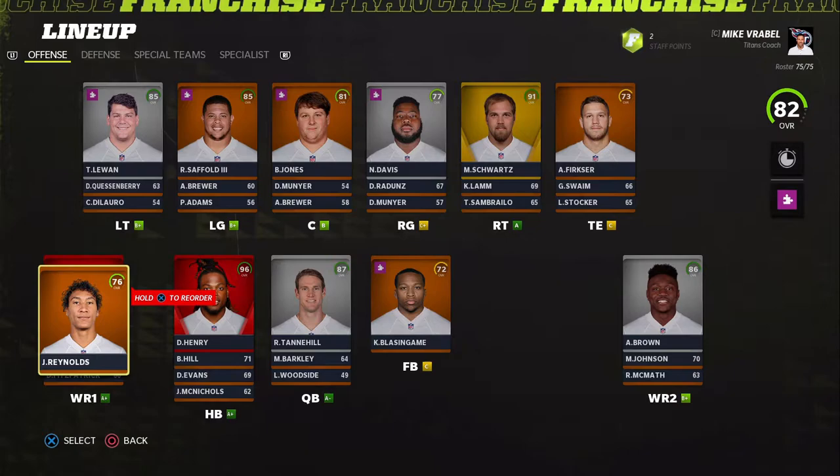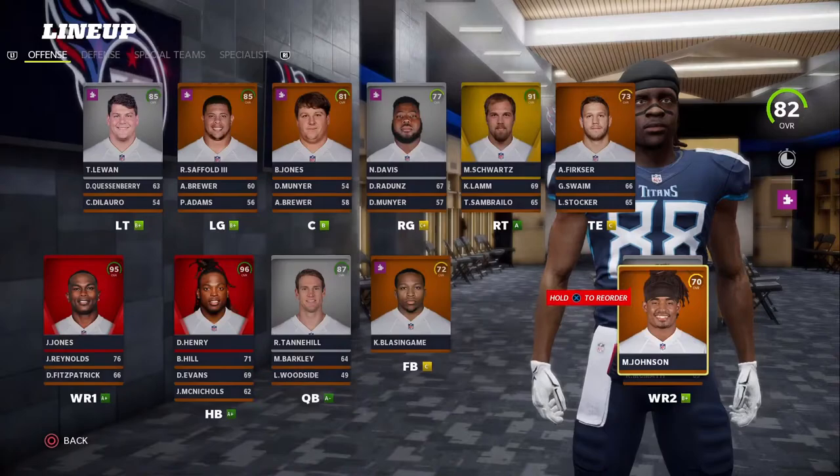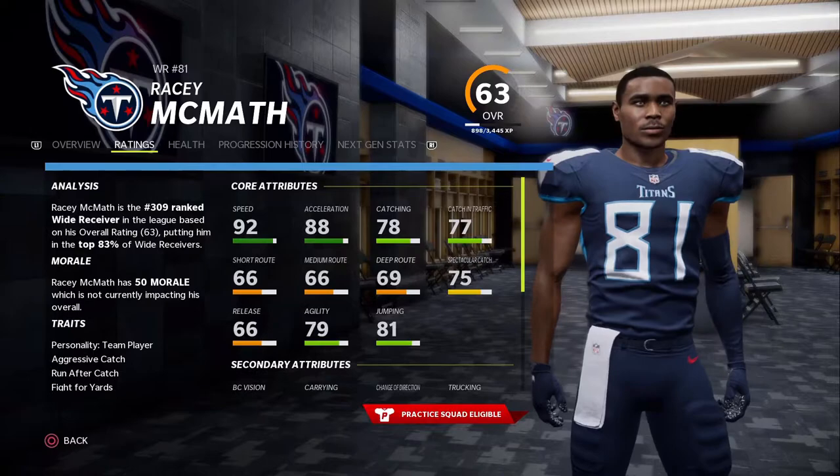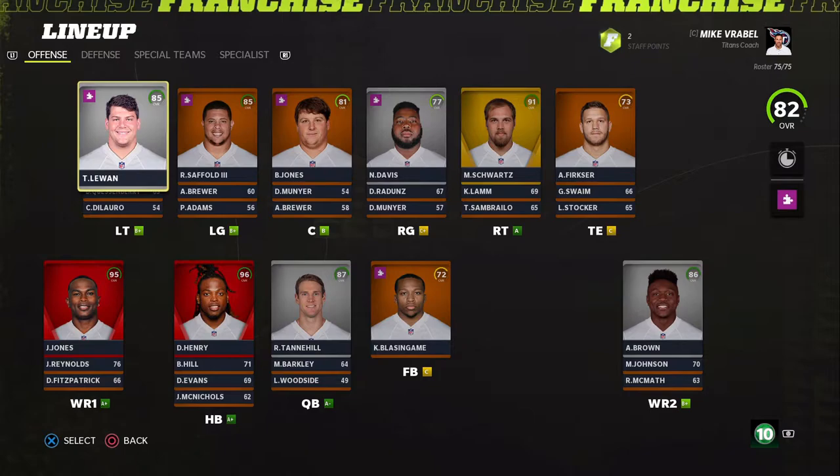I've been thinking about making Josh Reynolds our tight end to give us more speed, and getting Marcus Johnson in the slot — he's got 91 speed. Or maybe giving the young guy the slot position since he's got 92. Fitzpatrick is at 89, so we'll see.